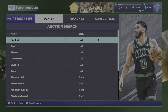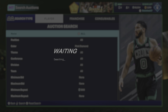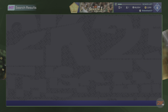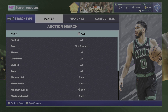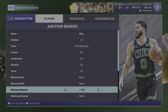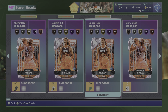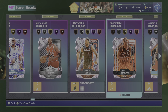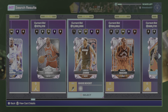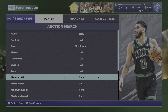And then for the last filter, there's obviously Pink Diamond, minimum buyout 500 — keep refreshing. You might sit on this filter for 24 hours straight and not see anything, but you might hop on here for a little bit and see a Shaq. And if you see one, that's great. LeBron would be nice too — he's only 1.2 mil. But yeah, Pink Diamond, minimum buyout 500.